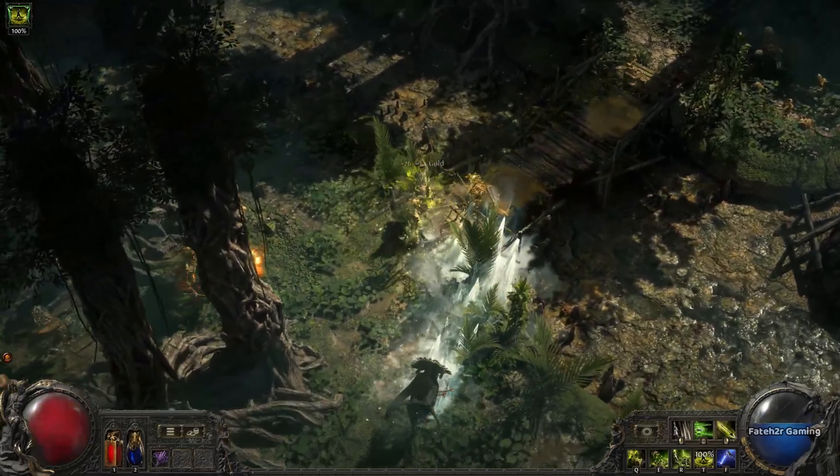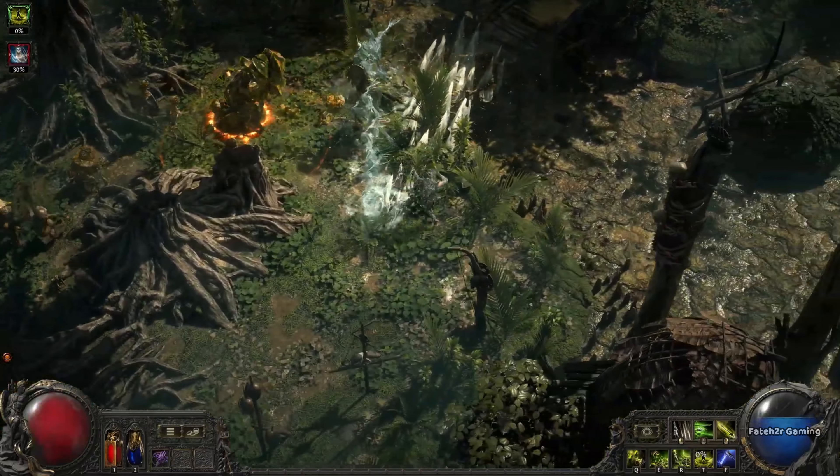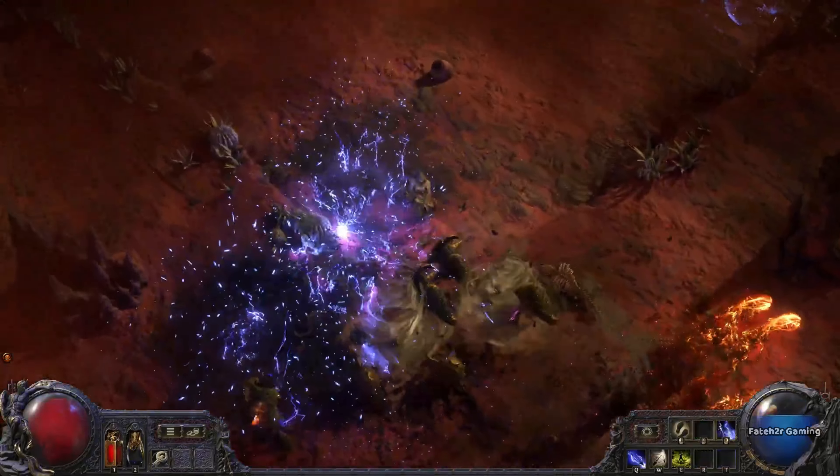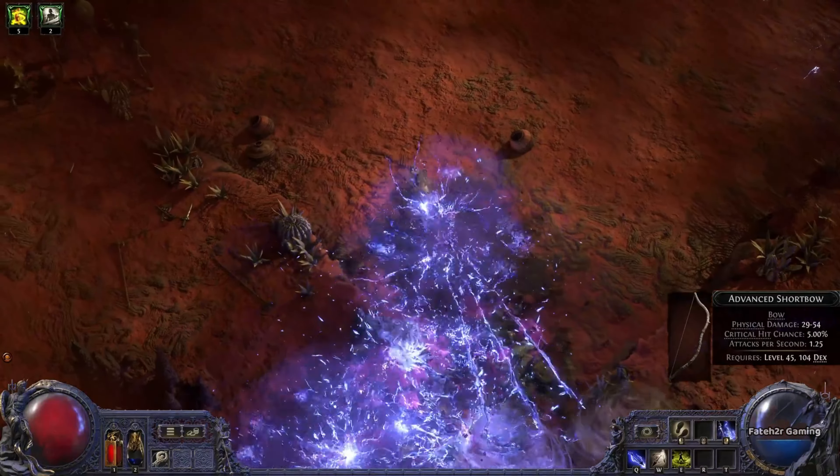The Warrior can also use war cries, which can empower your next skill. Seismic Cry, for example, will double any slams from your next attack. The Stampede counts as a slam, so I can double that for even more craziness.